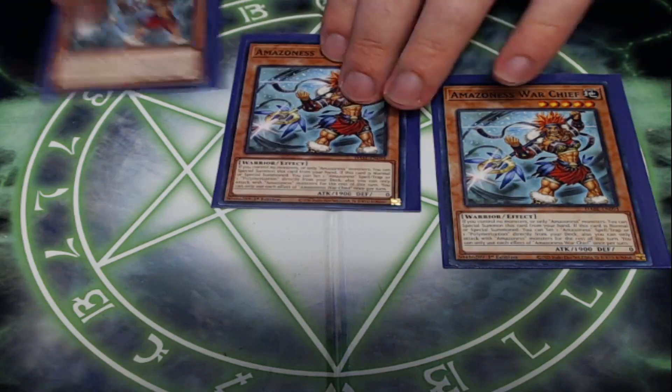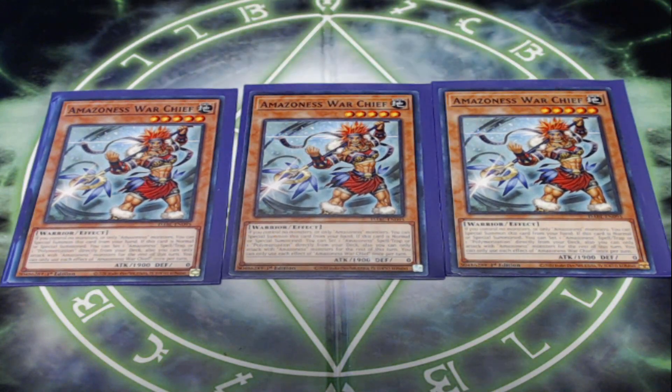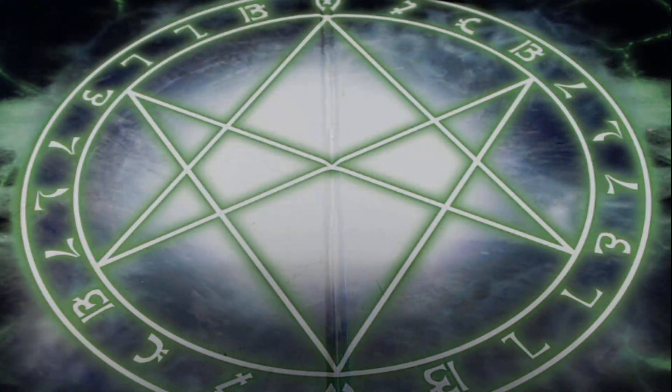When this card declares an attack, you can send one other card from your hand to the graveyard to special summon an Amazonas monster from your deck in defense position. It allows you to get dead cards out of your hand and get extra Amazonas on the field — it swarms, it searches a card, lots of advantage to be generated off of Princess. Next, I'm playing three copies of the new Amazonas Warchief. A 1900 attack is a good body for an Amazonas monster. It's five stars, but if you control no monsters or only Amazonas monsters, you can special summon it from your hand — a free summon, a little free extension.